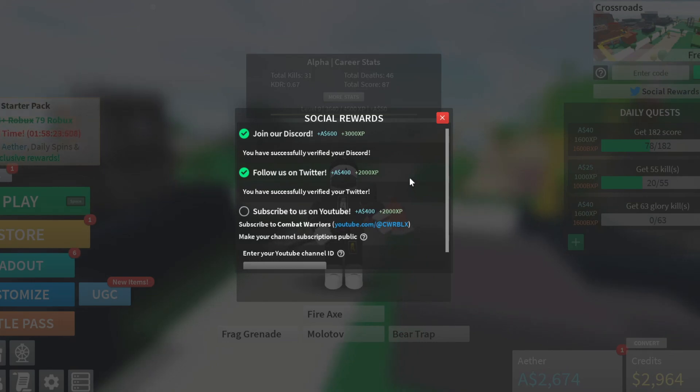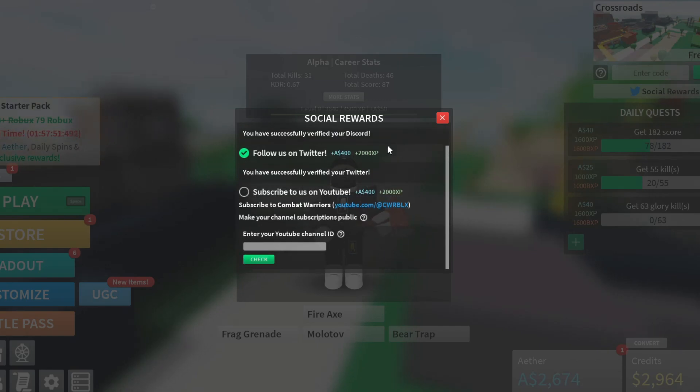Once you tick that box it verifies right away and you should get 600 ether and 3000 XP. Also, if you follow them on Twitter, you verify by plugging in the username you used to follow them — for example, '@roblox'. They'll verify if you actually followed their account and give you 400 ether and 2000 XP. Pretty good deal.